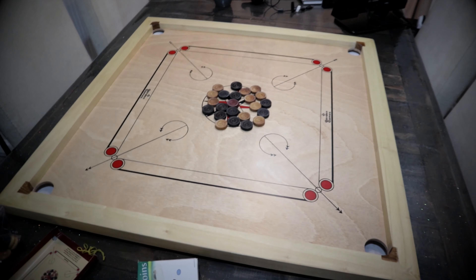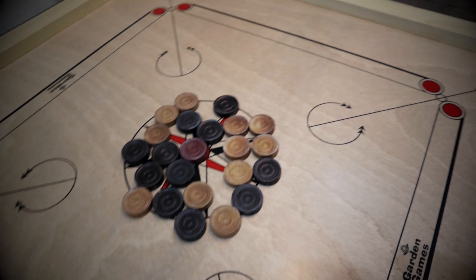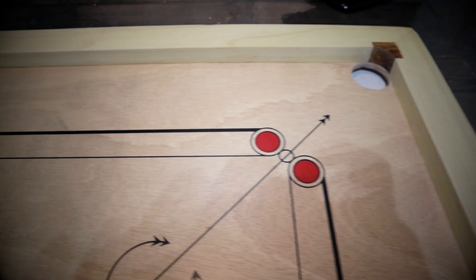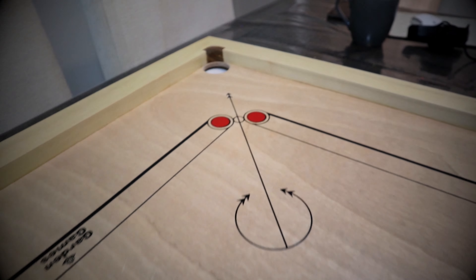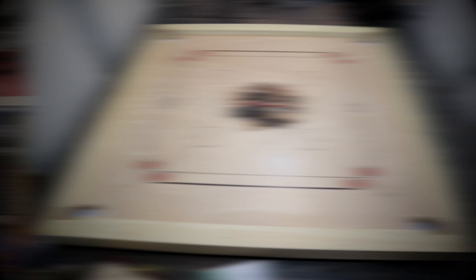Number 7 on this list is a world-famous game that plays up to four players but is essentially a two-player game. It's sometimes known as finger pool, but it's called Carrom. You use a puck to knock your colored discs into one of the four corner goals on the table, and you always have to shoot from behind the line on your side of the board. There are world championships for Carrom — it's very popular in India and the subcontinent.